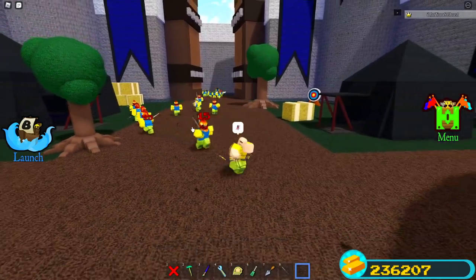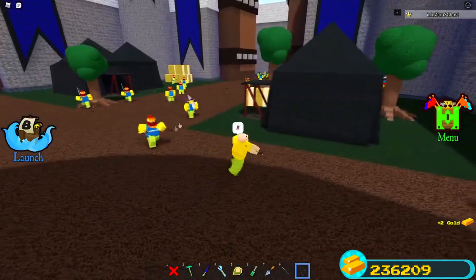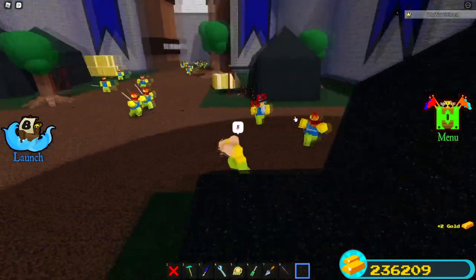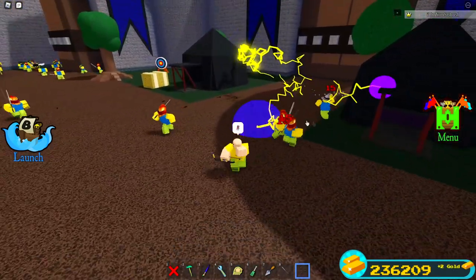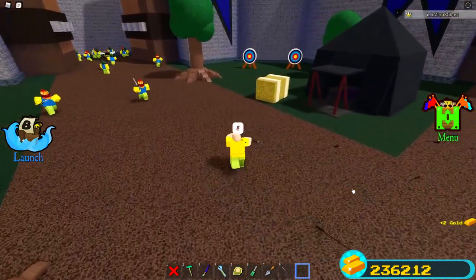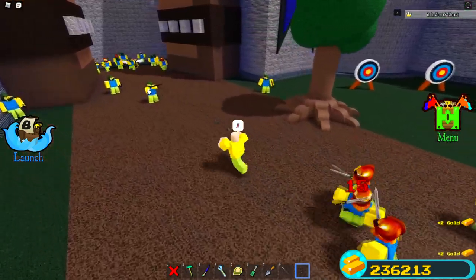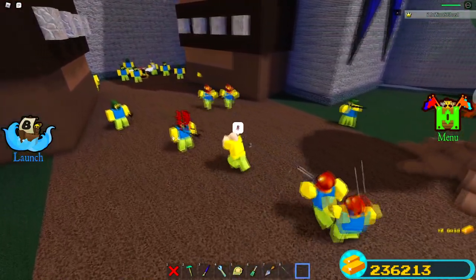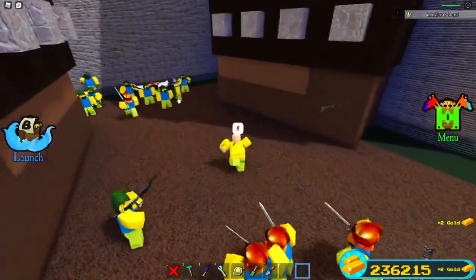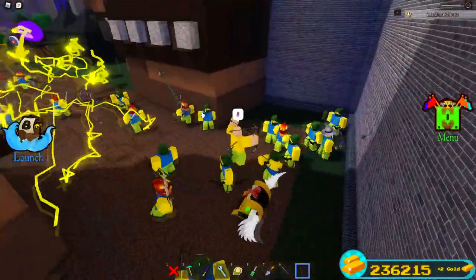You can try to pull everybody out like I'm doing and kind of kill them, or if you have candies and/or wings you can just jump in, grab the chest, and jump right out. As you can see, there is the chest right there in the open. You have to get through so many archers and enemies — you just have to go in and hopefully not die.